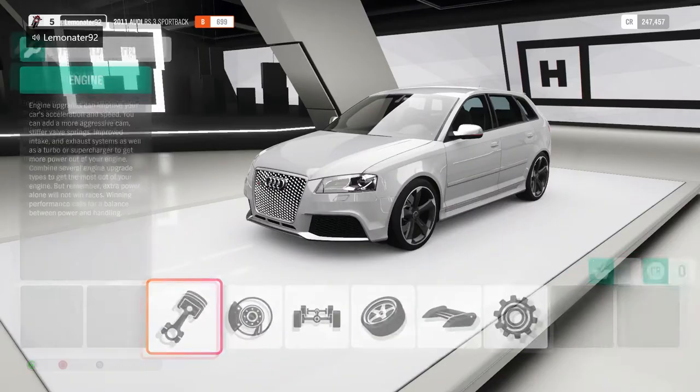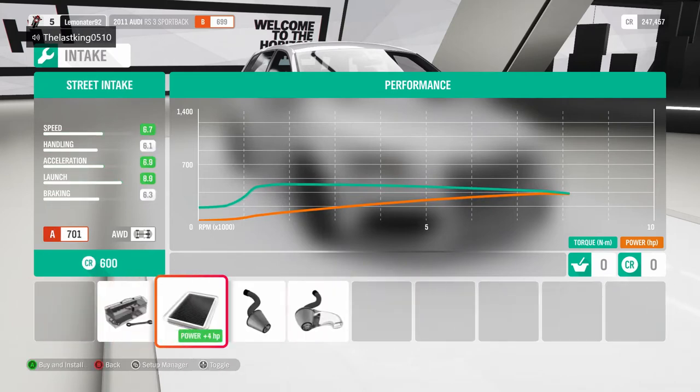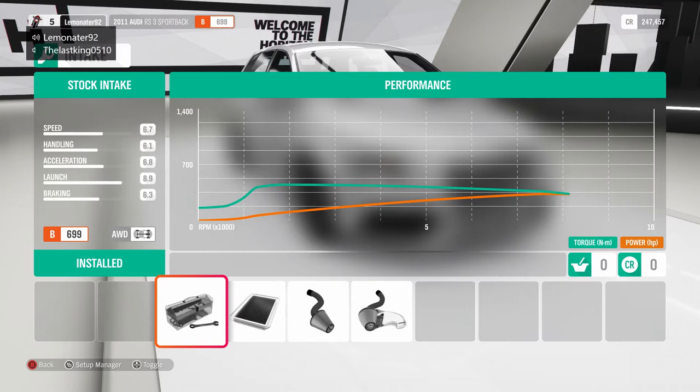I'm going to do a custom upgrade and upgrade everything. Ashley's already done the same - he's gone for an engine swap, took the standard 2.0 engine out and put the 2.6 straight six in. I'm going to stick with my 2.5 litre turbo. This RS3 is a 2.5 turbo running 400 brake horsepower all-wheel drive. In real life, I think it's like 350 on this standard model, and the brand new one that's 400.